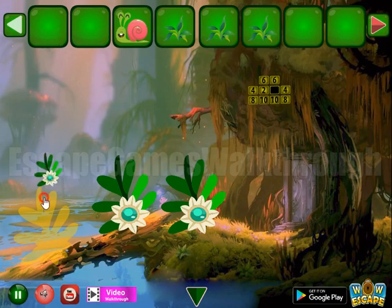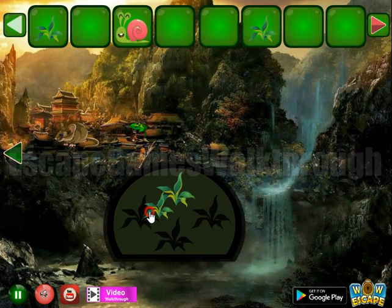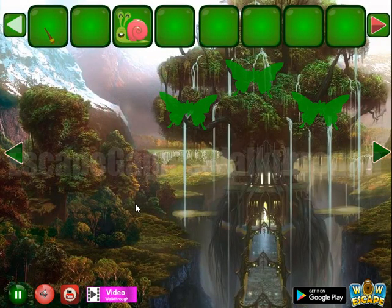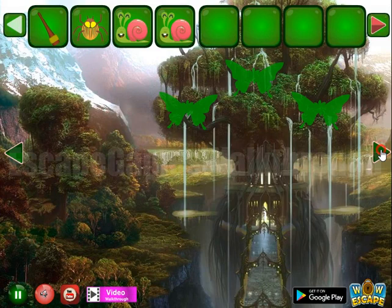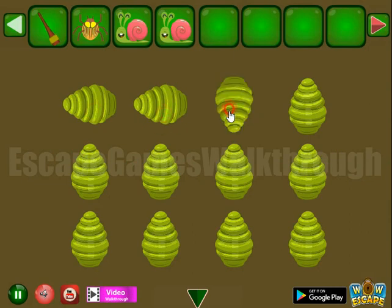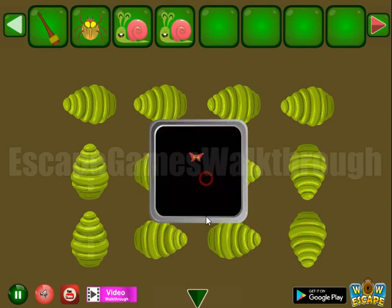Then get one more plant to open the passage to the second part. Here we're going to the left — take the unlit torch. Here's the spider, one more snail, and we have a hint of four directions. These directions are for this larva: two up, two down, and these four are to the right. So we put a butterfly.